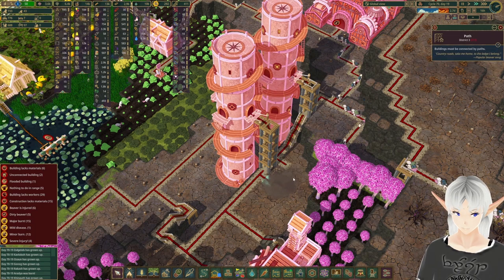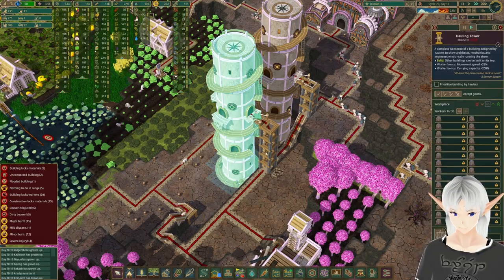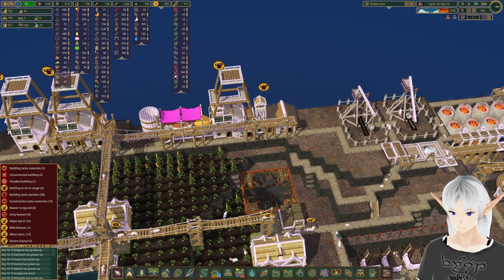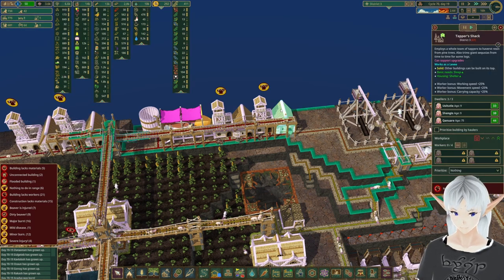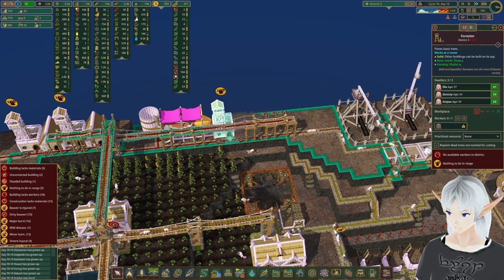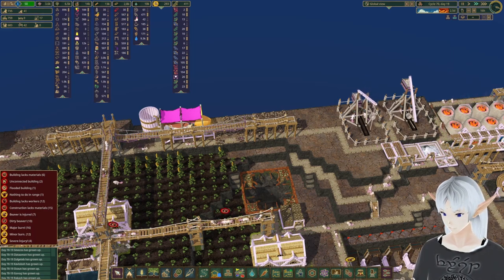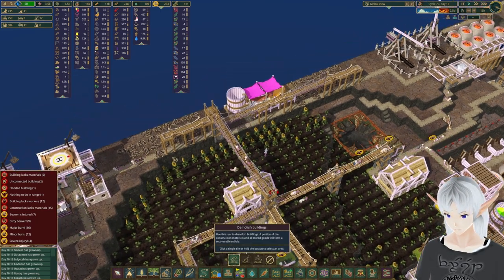We got our tower in, so I'm gonna go ahead and take these out of there. We don't need these roads either - there we go. Now we've got two towers. We're gonna take those out, take that out, take that out. We're gonna find places for these beavers to live. All of this can go - we've redesigned that whole section there.